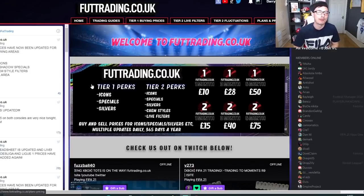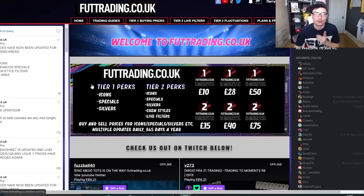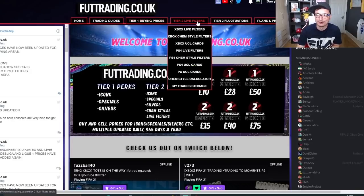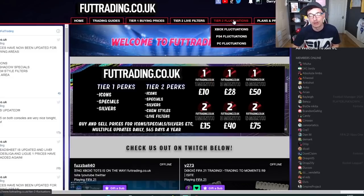Before we get into the video, let's talk about foottrading.co.uk. Every single method you see in my videos can be found on the website with buying and selling prices for almost every single card in the game. £10 a month gets you access to tier 1 buying prices — that's icons, special cards, silvers, and Thursday flips. For £15 a month you get tier 2, which gives you live filters, gold chem styles, UCL cards, and area fluctuations where the market is continually monitored for highs and lows, notifying you when to buy low and sell high — basically a really easy way to make coins.